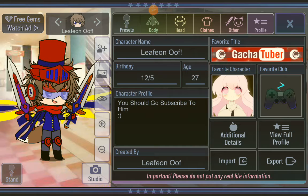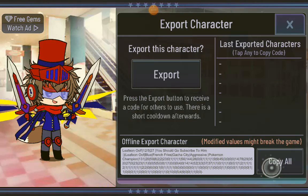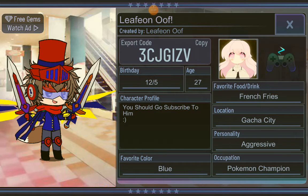And I can export my character — no, import. You can, guys, go get the character now by yourself. There you go, guys — now you can get your own character. Here's your code now if you want to get your character: get your free Leafy OC character with the code 3CJGIVV.